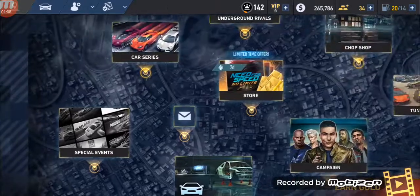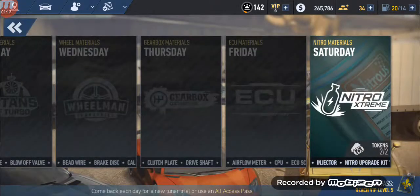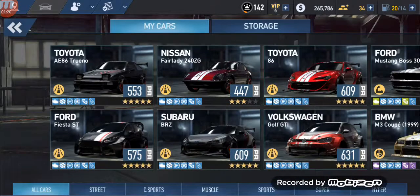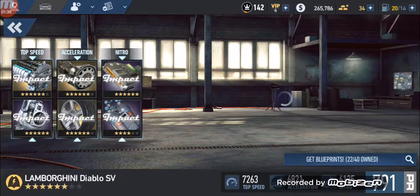Now let's go to Tuner Trials. Saturday — we can worry about that after. I'm basically going to show you how to win a race simply in events. It says easy, but I believe each race is around medium to hard. So I'm going to find a race where it's kind of medium or hard for me. Let's go with the Lambo Diablo for this race.